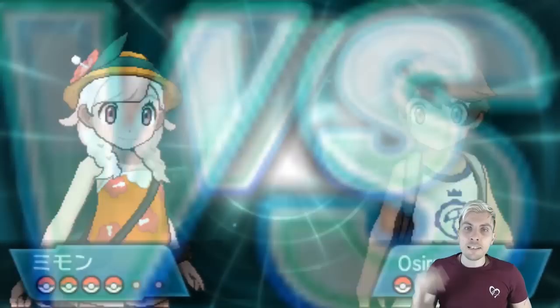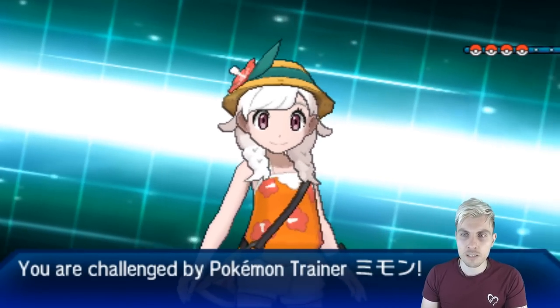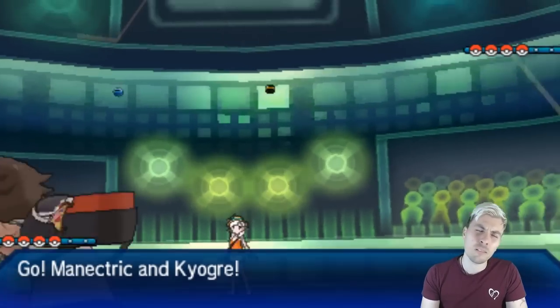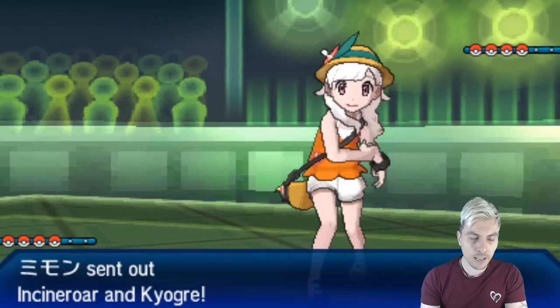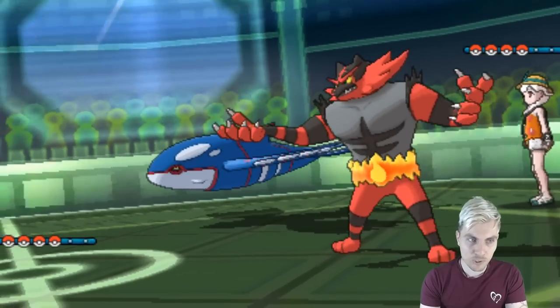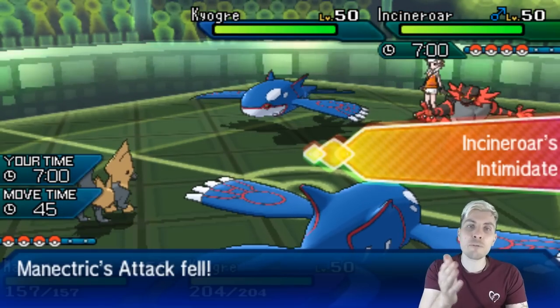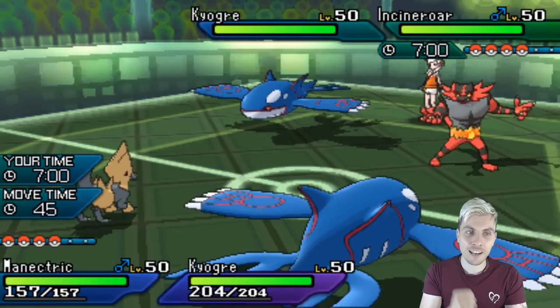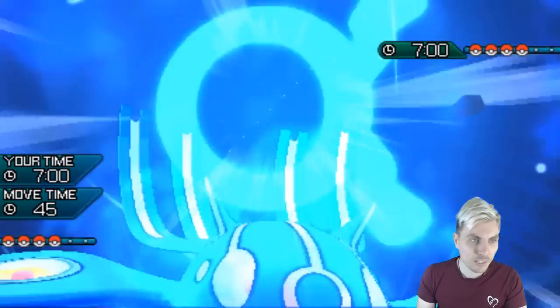Good luck to my opponent. I have a little bit of an announcement to make — a new idea has cropped up in my brain. With the VGC 19 season coming to a slow end very soon, we've got the US North American International Championships happening on the 21st of June, so that's like two weeks away. After that, what I want to do is make the daily battle spot series a little bit more fun. Stick around to the end of the episode and I will talk you through my idea.